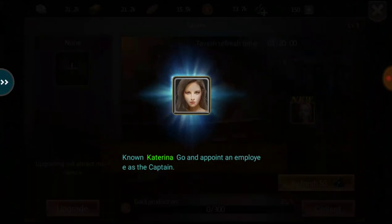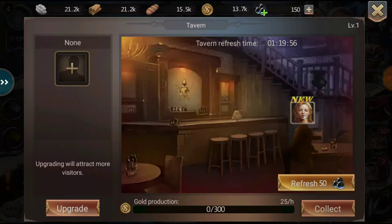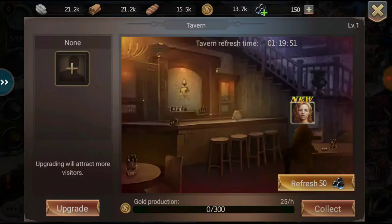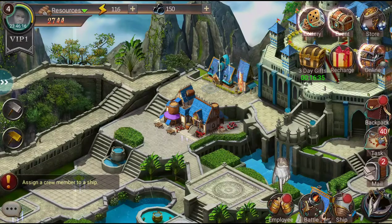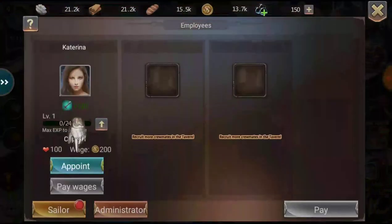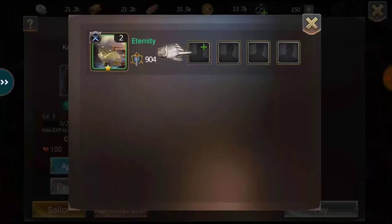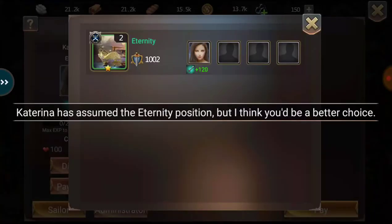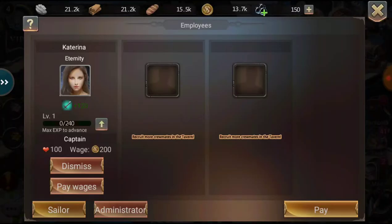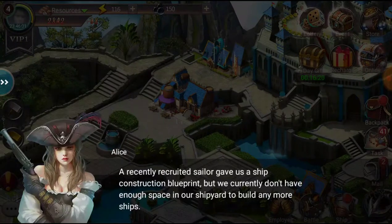All right, so she's gonna be our ship's captain — Katarina. We also got Ariel who costs 3,000 — can't afford her, she's high class. So we got an employee we're gonna appoint — Katarina has assumed the position. That's that right there.